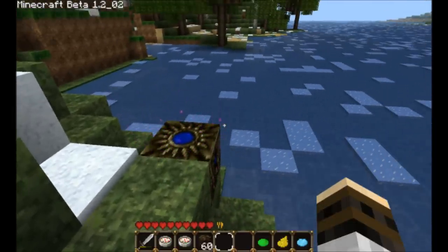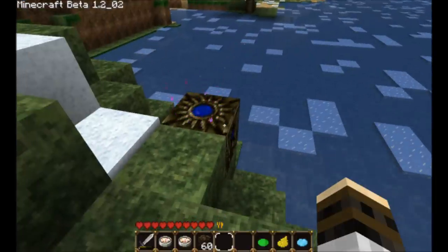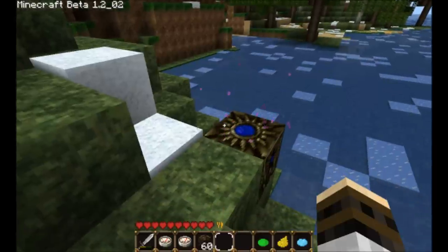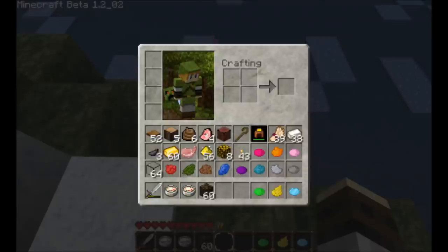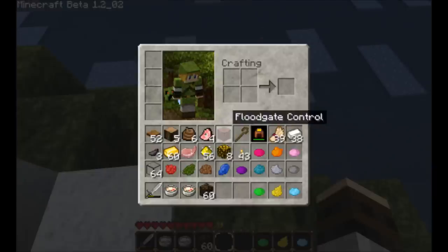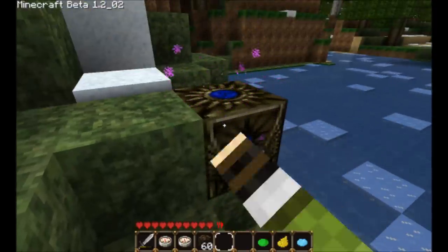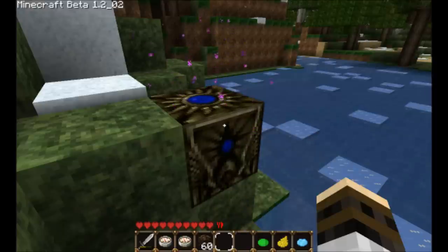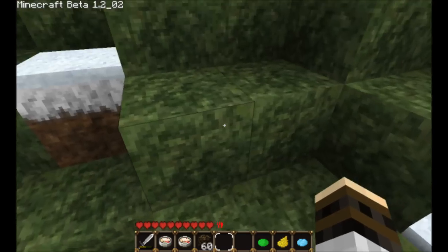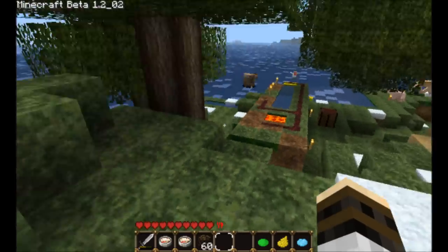I've also thought about carrying one or two with me — like if I'm going to be down in a deep mine for a while, putting one at the surface so when I die I don't have to go all the way back from the beginning spawn point and then have to go back to get all my stuff. The only bad part is that whenever it breaks, you get nothing back, so it's quite an expensive thing to make. But at the same time, it does save you that much travel if you die in an area and have one close by.